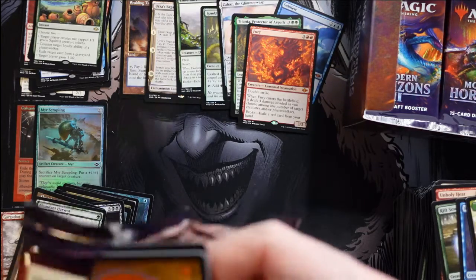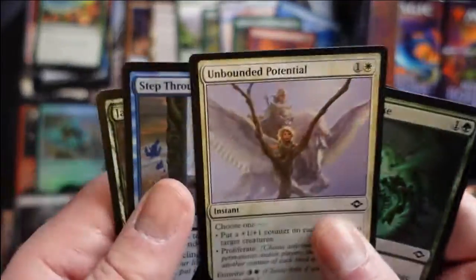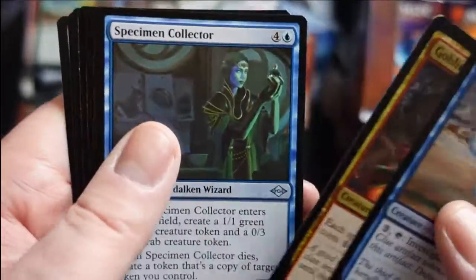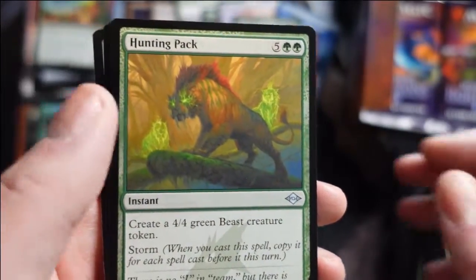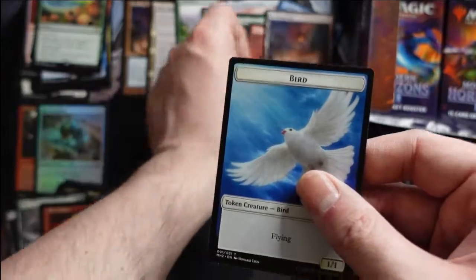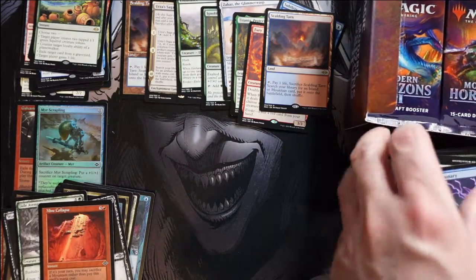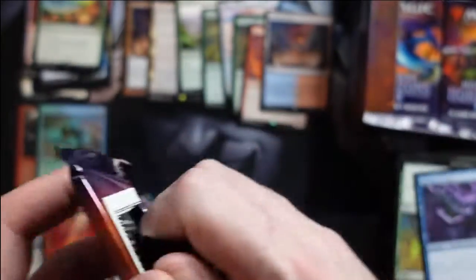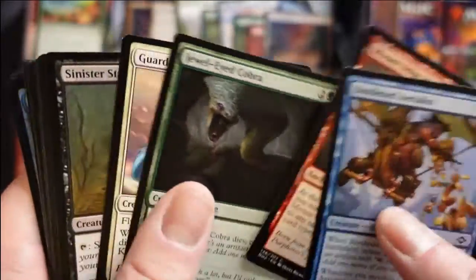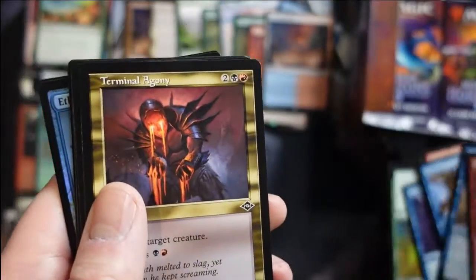Kind of hitting the fringe playable cards — the stuff that's maybe playable but certainly not going to spike in value, though nice to have if you need it. So many alternate frame alternate art cards in pack 18, which for the longest time I didn't even realize was a reprint. And we get another Scalding Tarn — I dropped a bunch of cards on the ground so let me grab those. Two Scalding Tarns so far!